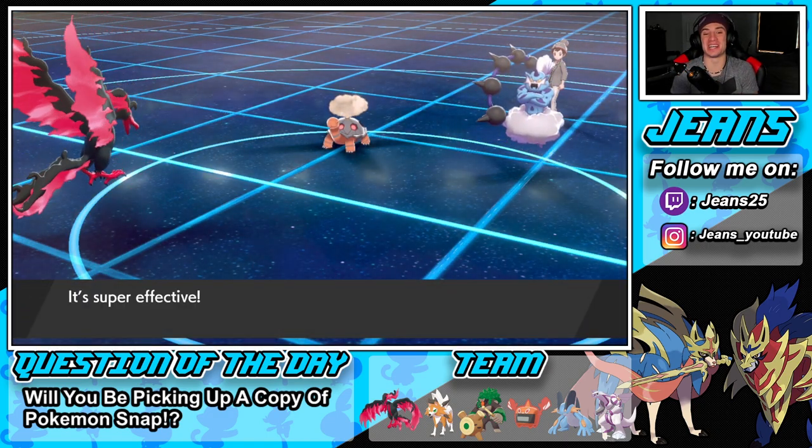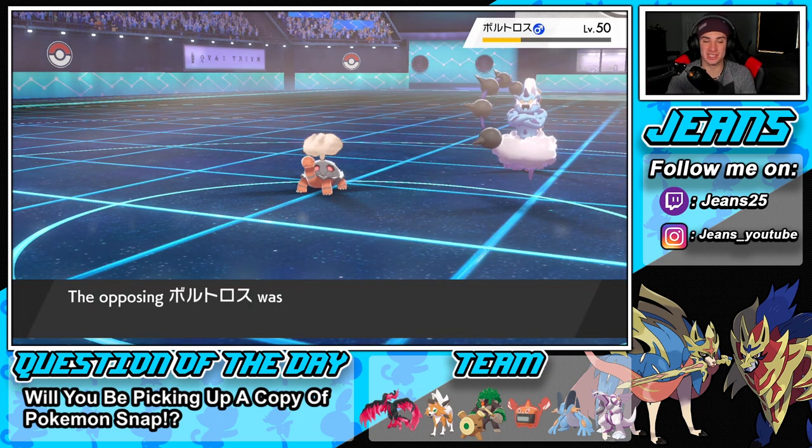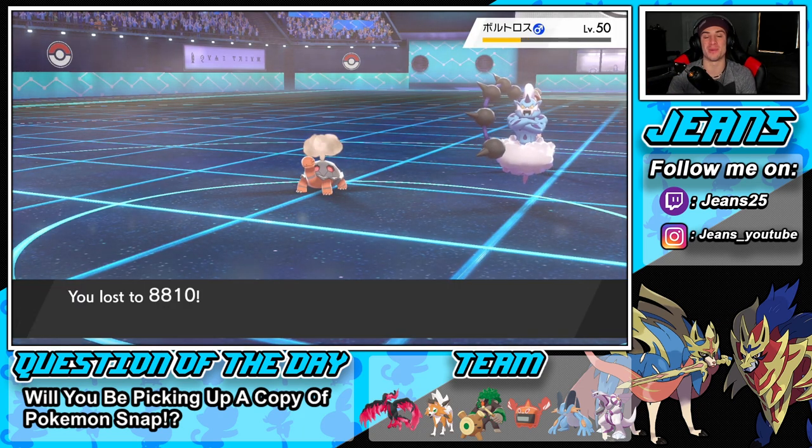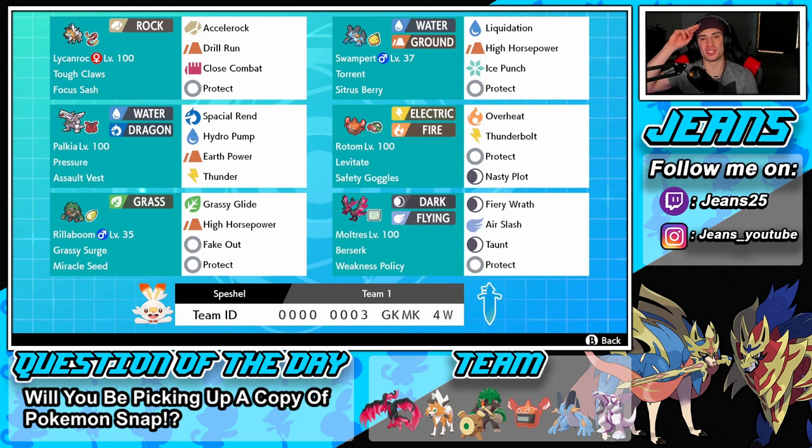Wild Charge comes through — GGs. This thing was boosted on attack. Could you imagine if we just kept flinching to win? That would have been hilarious. But we end up losing that battle and finish 2-1, grabbing ourselves a winning record. Dope team today — shout out to my boy Spatial for making this team and giving it as a rental code. Link to his channel is in the description.